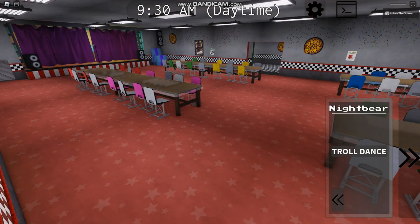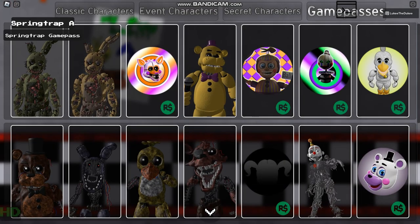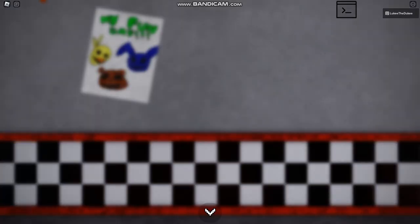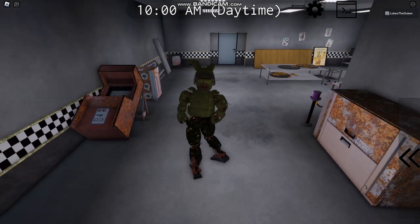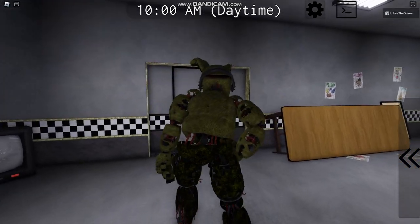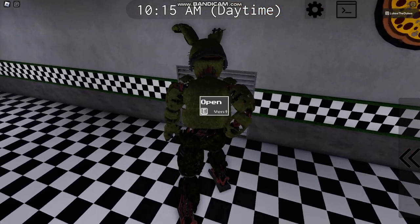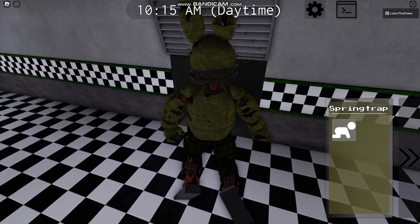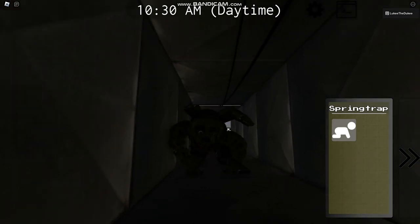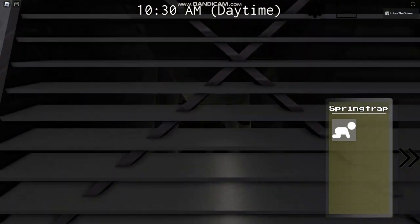What are the characters? Let's go on Springtrap and see what he's all about. This one looks more like the cannon one, and that one's got a broken hip — like an old grump. We've also got a crawl available here. Hi, my name's Timmy, I'm crawling through the vent right now. Weeee!